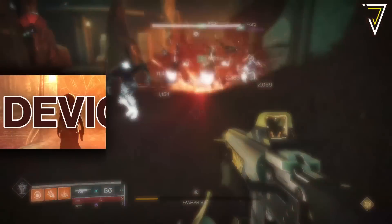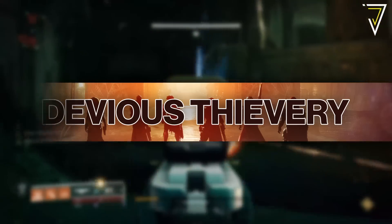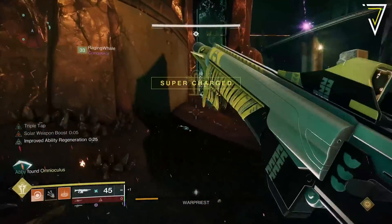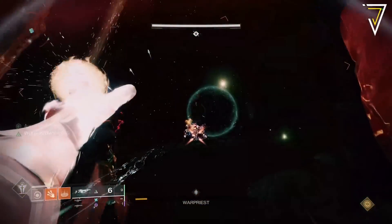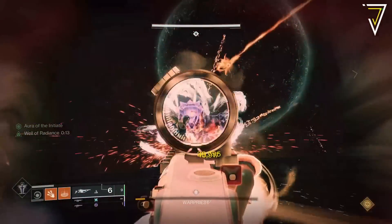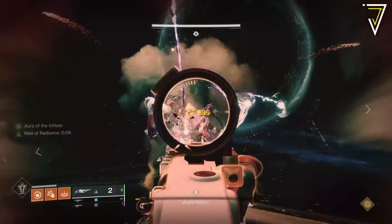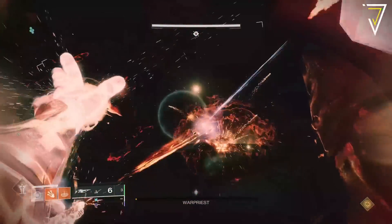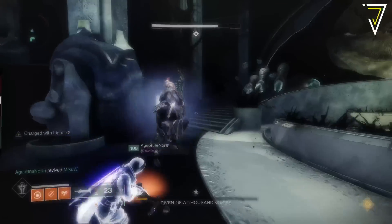Moving on to the King's Fall raid challenge — this week we'll see the Devious Thievery challenge in rotation. This takes place at the War Priest encounter and players must steal the Brand of the Initiate within a couple of seconds of taking the Brand Claim above. This is certainly one of the trickier ones in the King's Fall raid and comes down to very clear communication and excellent timing. If you and your team can pull it off, there's an extra harrowed raid chest waiting for you as well as an additional pinnacle reward.